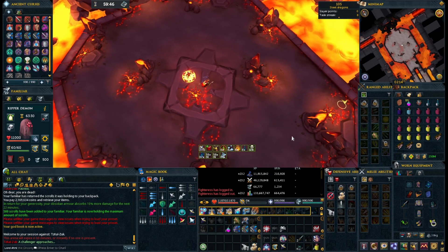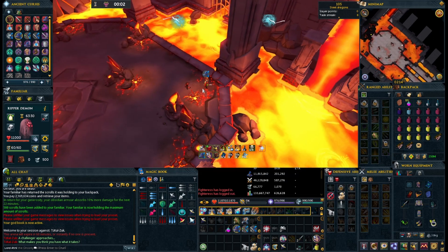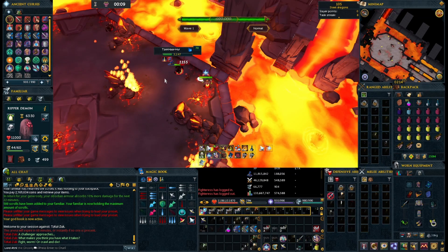The spot that you're seeing me run to right now is a safe spot that I prefer to use. It's the southeastern corner, and you can use it for almost all the waves except for the first Jad wave. There is an alternative spot for that one, though.